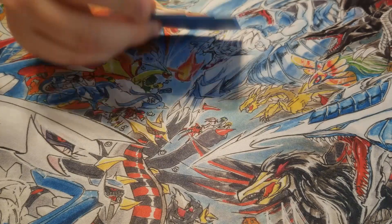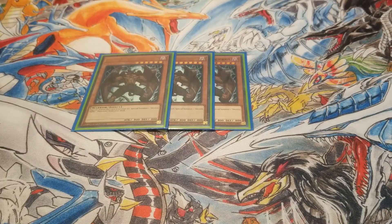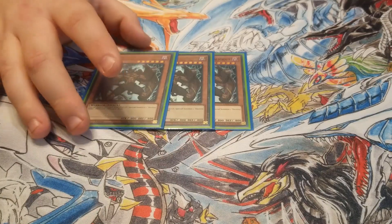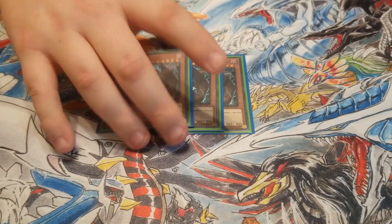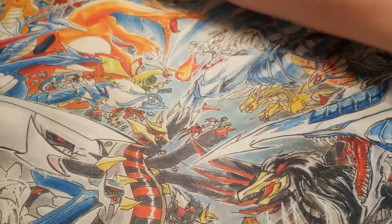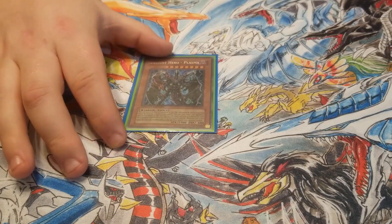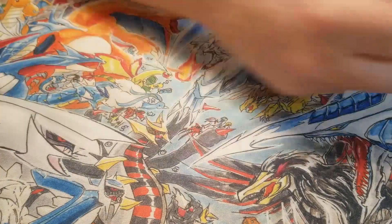Then Destiny Heroes — we play three Malicious. This is another one of your playmakers of the deck. You would send this to the graveyard with either Vion, or you would send Shadow Mist to the graveyard with Vion, and honestly even if you open this card it's not really a brick because there's ways to get it out of your hand to the graveyard. So three Malicious, then one Plasma — this is one of the boss monsters of the deck. It's basically a walking Skill Drain and Thousand-Eyes Restrict combined. That's the best way to really explain Plasma.